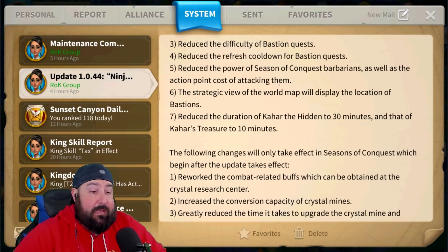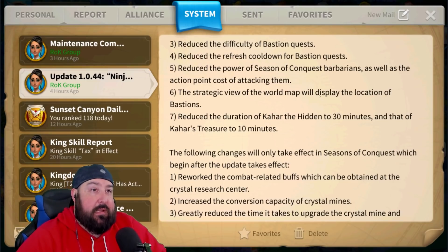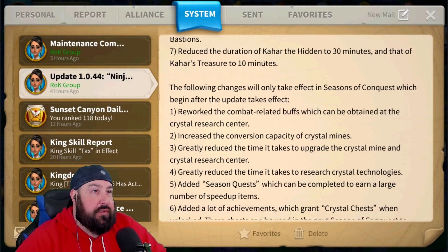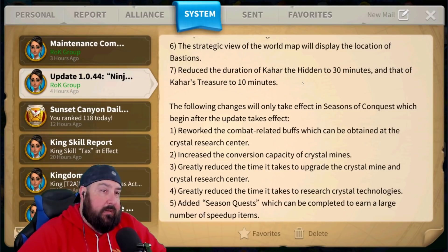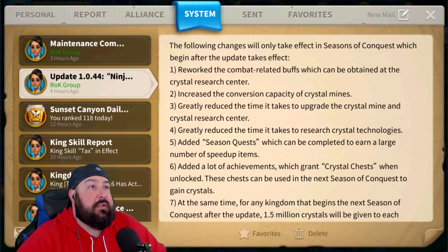So lower cost to attack them — hopefully it's back down to a normal barbarian. When it says reduces the power, are we back to 40 and less, or are they still going to be 55 and we just get the extra stuff for the same AP? We'll have to wait and see. Number six: the strategic view of the world map will display the location of bastions — that's nice. Reduce the duration of Khar the Hidden and Khar's Treasure to 30 and 10 minutes. I guess that's basically to help with people trying to use Khars to block, like with Lohar.